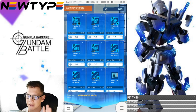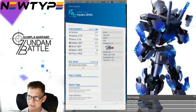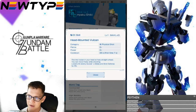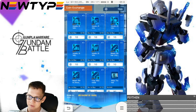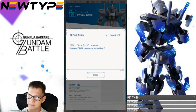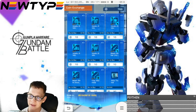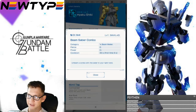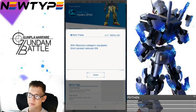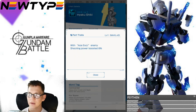In the shop you'll find all the Hyakushiki parts. We can't do any maxing analysis here, but I'll go way more in depth in my dedicated analysis. The Vulcans are one option. The body part has the Ace Excel trait — enemy melee damage taken reduced by 6. The arms part lets you unleash a combo with the saber in your right hand. The legs have a parts trait: with Bazooka category equipped, shot spread reduced 6%. That's actually not too bad.